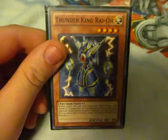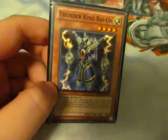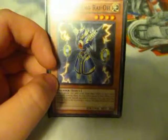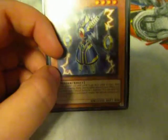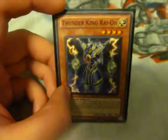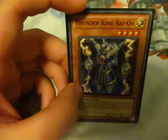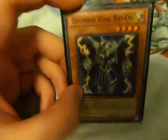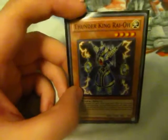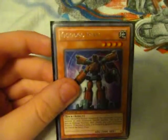I have Thunder King Rai-Oh — I traded for one. Once again, it's one of those overpowering cards just to get out there on the field so my opponent cannot activate Reckless Greed. That would actually work against the effects of an Exodia deck with Cardcar D and stuff. And Six Samurais — those cards. Go-Go Giant — kept that in there, he's pretty cool, I've always liked him.